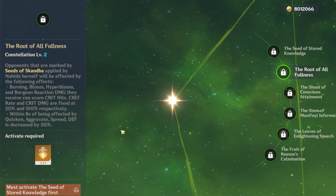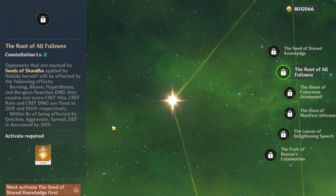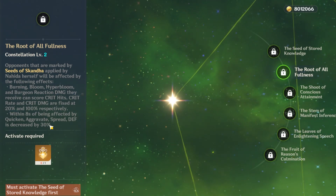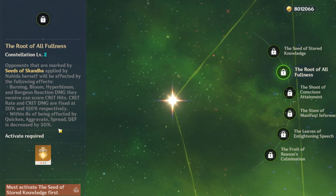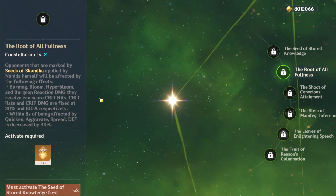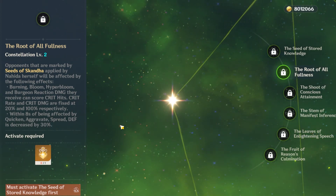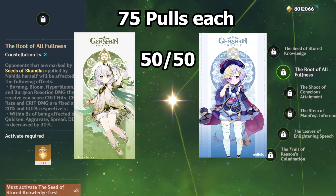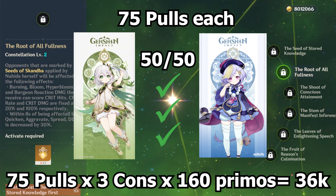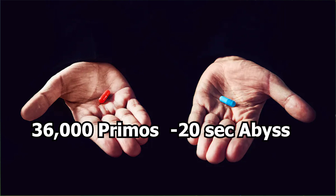Her C2 — oh boy. Let me explain why this constellation is bait. It provides effectively 20% increased damage for dendro core teams and a 30% defense shred when you trigger quicken, aggravate, or spread, which is very often in dendro teams. Defense shred is the strongest stat in the game, making this probably one of the best C2s in the game. But assuming best possible luck — hitting pity at 75 pulls and winning the 50-50 every time — it will cost you at a minimum 36,000 primogems. So ask yourself: would you rather have 36,000 primogems, or would you rather clear the abyss 20 seconds faster?